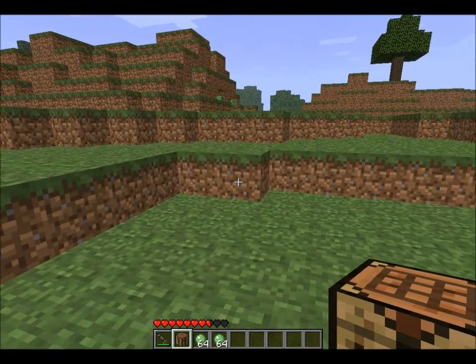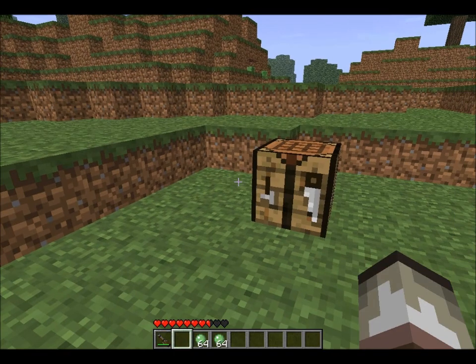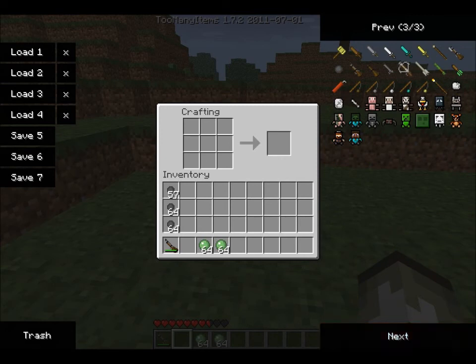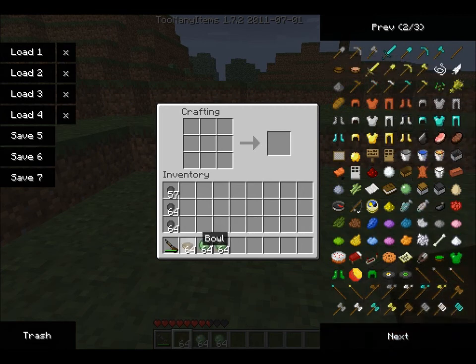The recipes are quite cool. The first thing I'm going to show you how to make is jelly, which is a food that heals 1.5 hearts. First of all you need a bowl, which you should be able to make. Now we've got some jelly - it's non-stackable, so we can now eat our jelly. The next thing is this block, which is only needed for creating other blocks, or slime blocks.